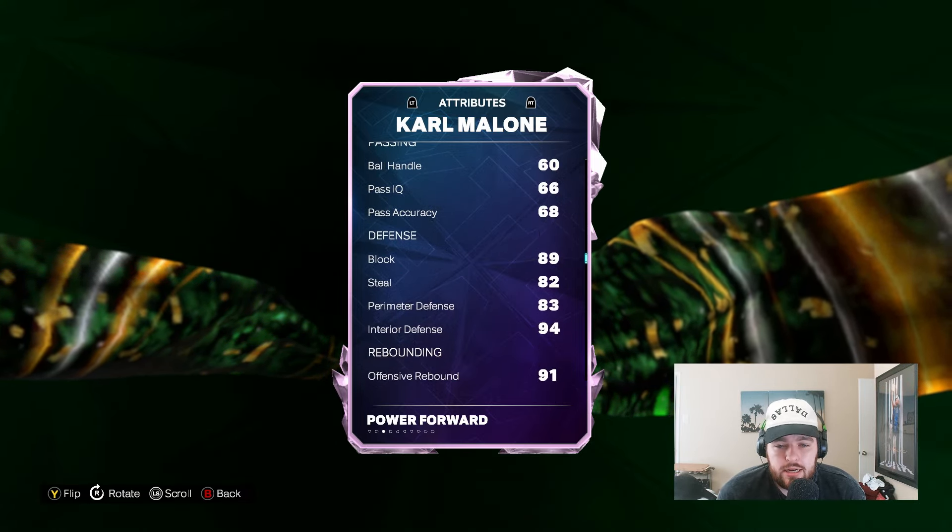Number seven is, in my opinion, the best power forward in the game: Pink Diamond Karl Malone — one of the only cards on this list that I actually have. 99 offense and 98 defense, 82 mid-range, 82 three-ball, 95 close shot, elite post game, and 90 standing and 95 driving dunk provides exceptional top-tier athletic ability. An 89 block, 94 interior, 83 perimeter, 82 steal, 91 rebounding. 89 speed is elite. 90 vert, 92 strength. He does everything well. He's got enough size at 6'9" to guard at a high level.